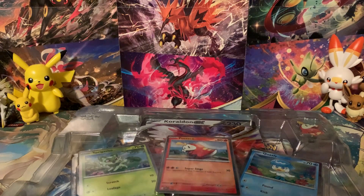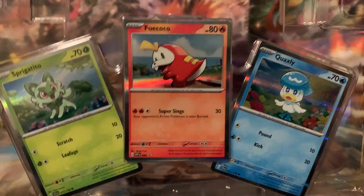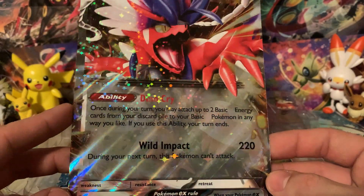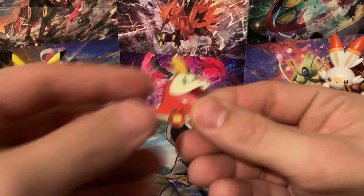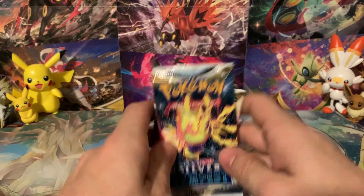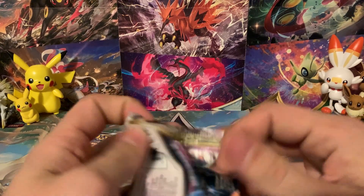This was my choice starter from Scarlet and Violet — Fuecoco, my favorite. Saving him for last is what's going to save us the luck. The big reason I love Fuecoco is he's basically a Fire Totodile, and Totodile is my favorite Pokemon. Here's the final unique promo from these boxes, and another Koraidon EX — look how shiny it is! I actually opened another Fuecoco box just for the pin already.